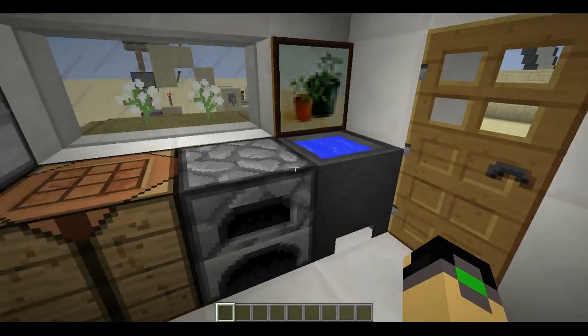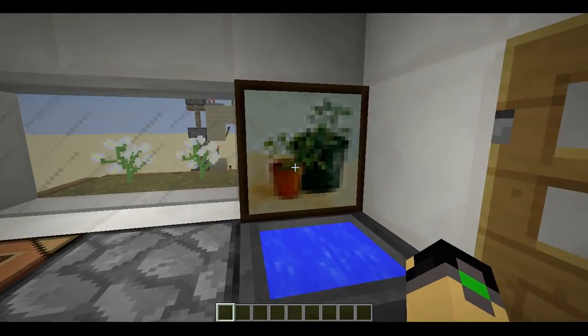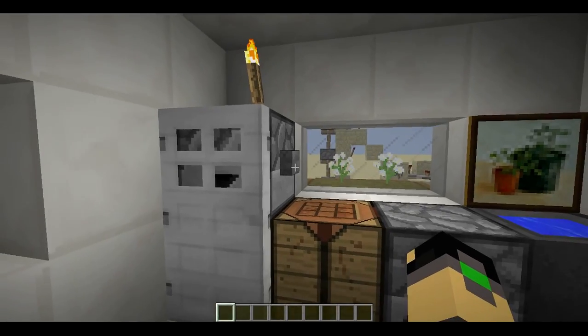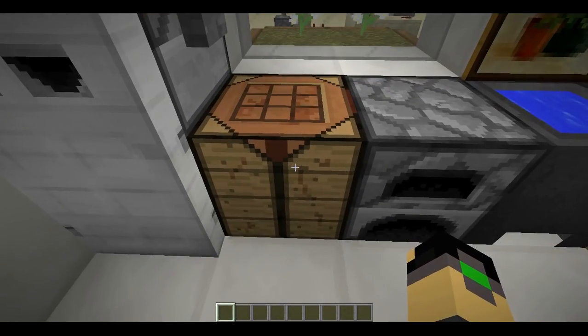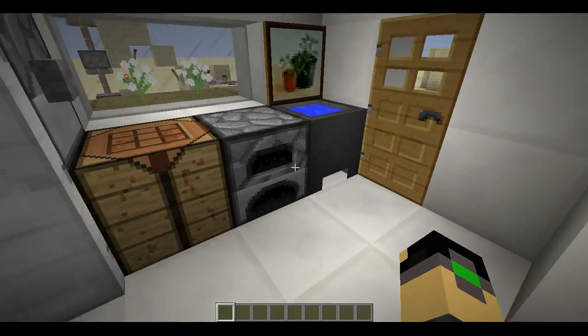And then we have here the kitchen. A little bit of a plant — looks like a kitchen. The refrigerator. An oven. And just for crafting little snacks like the mushroom stew.